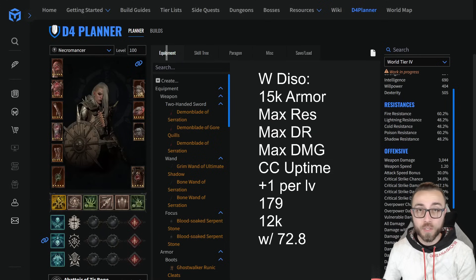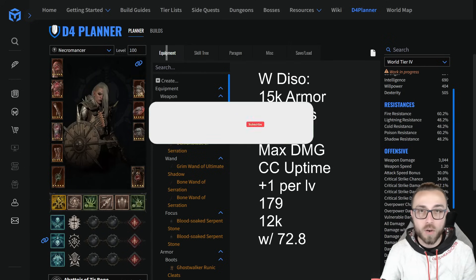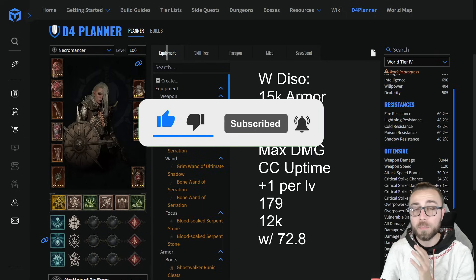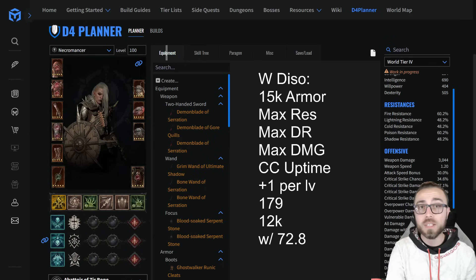As we approach the release of the Abattoir of Zir, the new pinnacle content, for everybody who's been theorycrafting and thinking about what they need, I wanted to go over a quick rubric of things to focus on. I have played the Abattoir of Zir — I had a sneak peek at it just before BlizzCon — so while I'm not going to reveal things that haven't been said in public, we can already derive a huge amount of information from what they've put into videos, interviews, and what we know thus far.